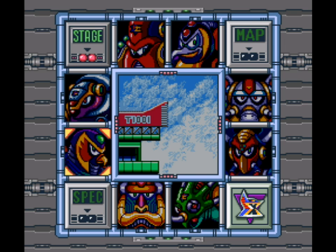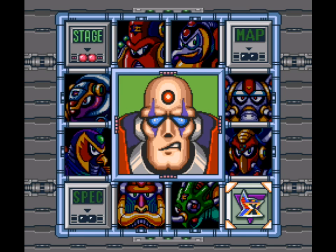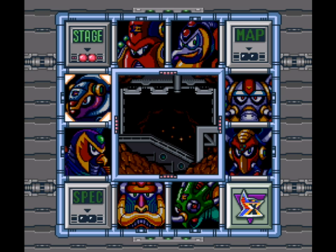In the last episode, we defeated our final maverick, Sting Chameleon, who was a bit of a nuisance, shall we say. And now we can actually start doing the fortress stages if we want to. But we're not going to head off there just yet. We have a little bit of preparation to do, and also something that's actually a secret item that I would like to show off, even though I'm probably not going to use it.